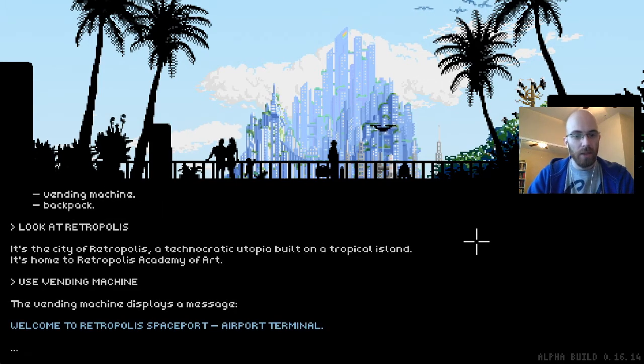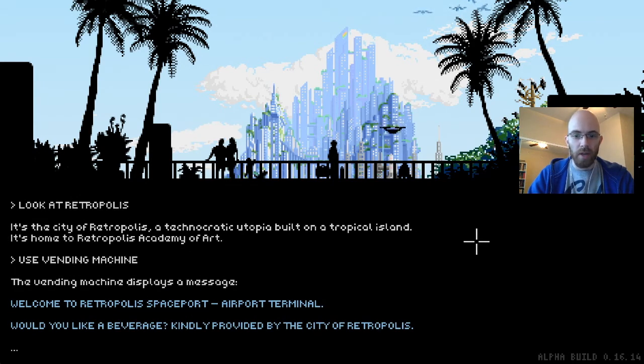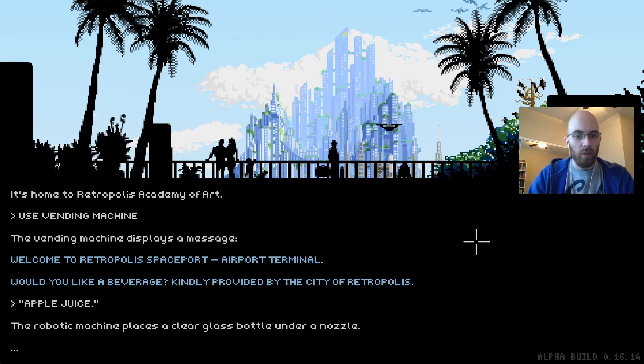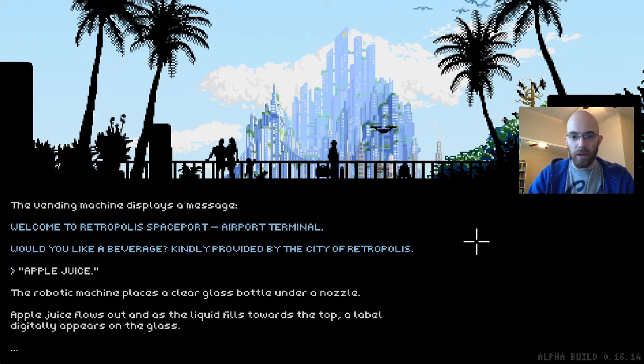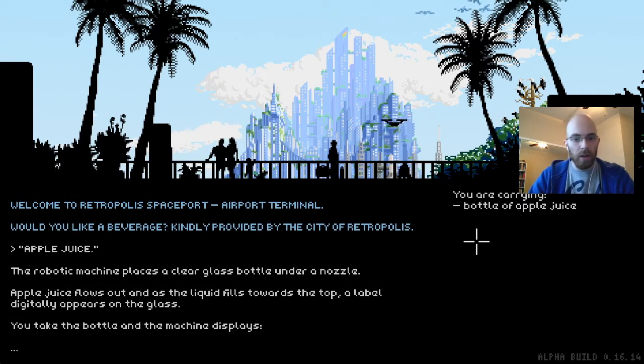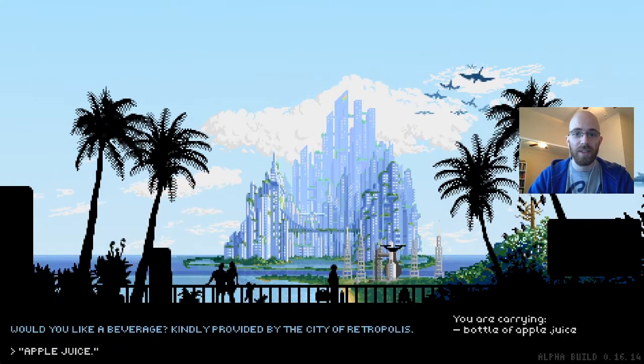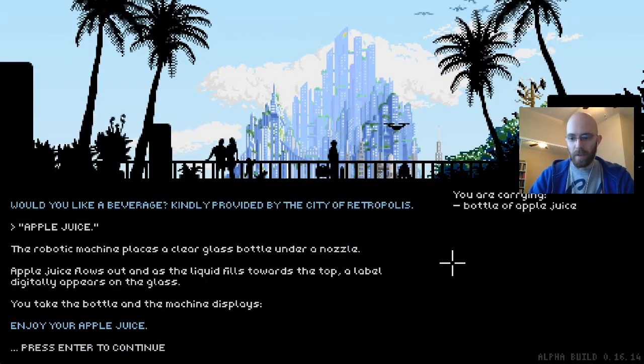The vending machine displays a message: 'Welcome to Retropolis Spaceport Airport Terminal. Would you like a beverage? Kindly provided by the city of Retropolis.' Let's take some apple juice — I like apple juice. The robotic machine places a clear glass bottle under the nozzle. Apple juice flows out and as the liquid fills towards the top, a label digitally appears on the glass. That's some high-tech stuff.